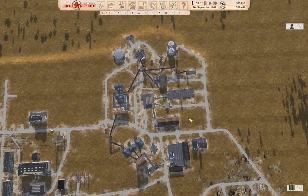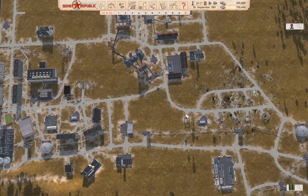Hello everyone, welcome back to Lostistan with Workers and Resources: Soviet Republic. We've finally got a viable construction industry going, so we can build stuff.